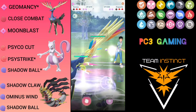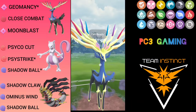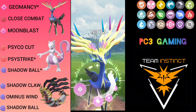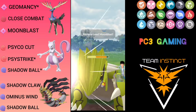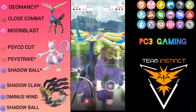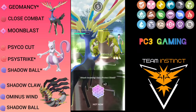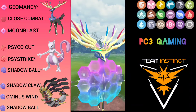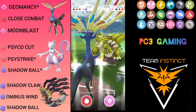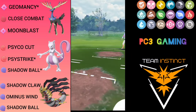He comes with Groudon, and it's not running Mud Shot — he's running Dragon Tail. So I'm going to spam Moon Blast instead of Close Combat. Now I have to make a call on whether he's going to throw Precipice Blades. If he baits me he can knock me out — and he throws Precipice Blades. What a very good call. I throw Moon Blast but he resigns the match. Good game.